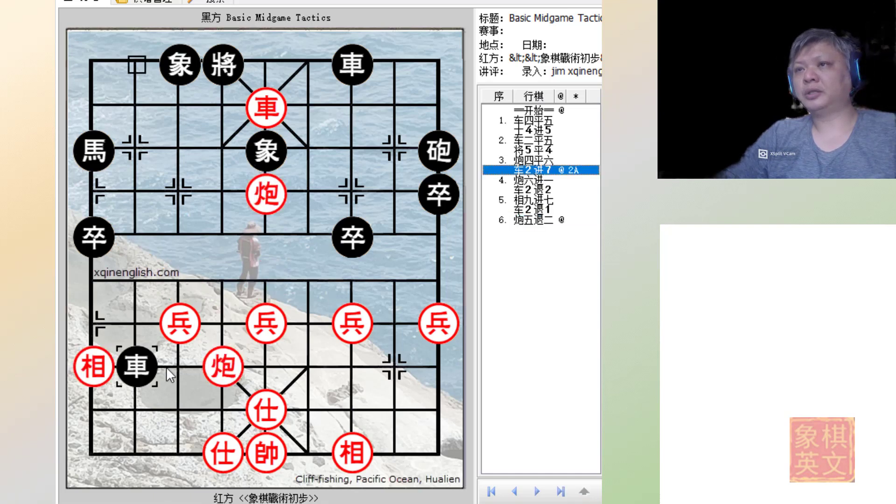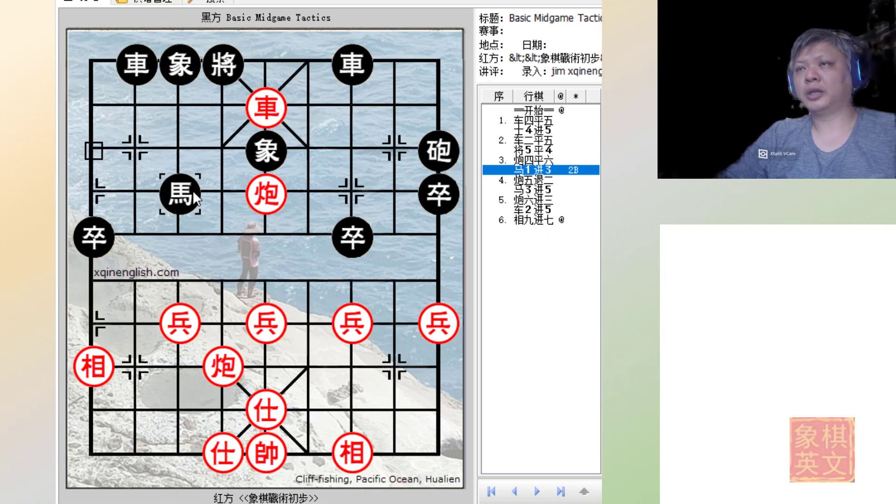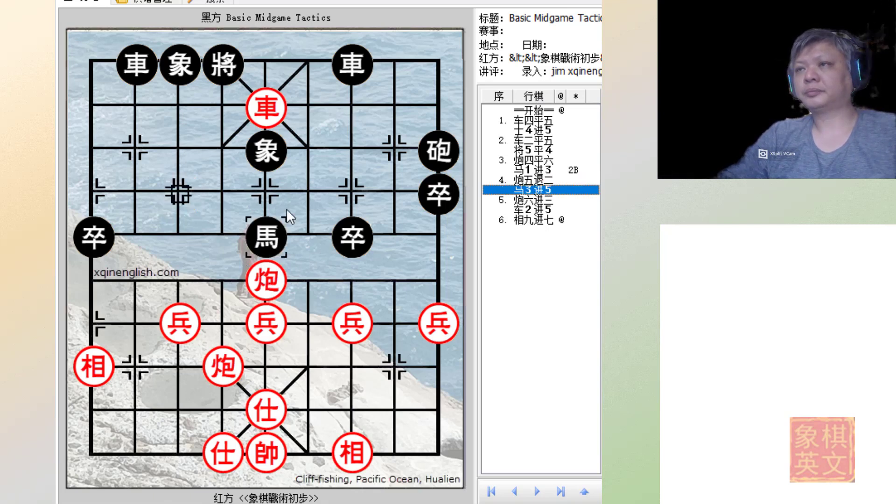Let's retract a little. Instead of R2+7, if black tries to block the cannons by moving his horse, the idea is that black could play H3+4 to block this position. Red would simply retreat his cannon preparing to deliver checkmate. Black would be forced to play H3+5, so if C5=6 black could still block the cannons from delivering checkmate.